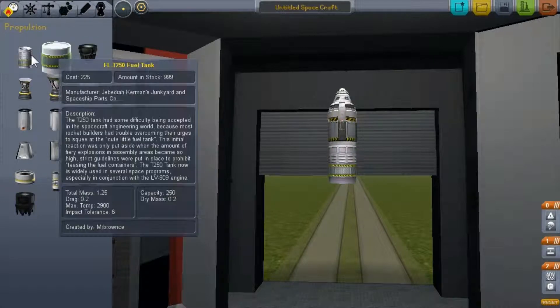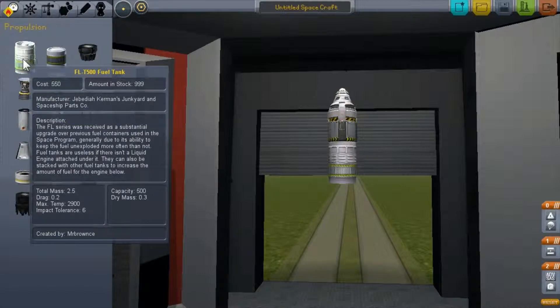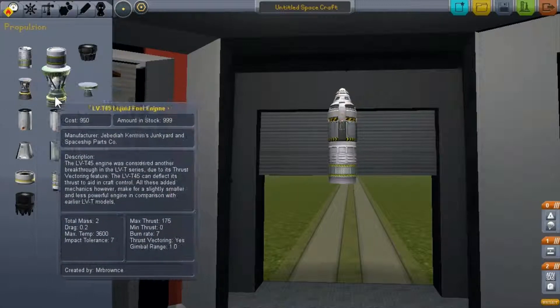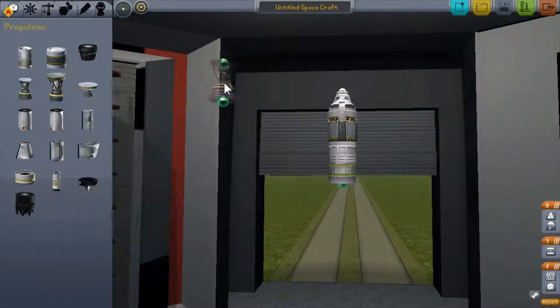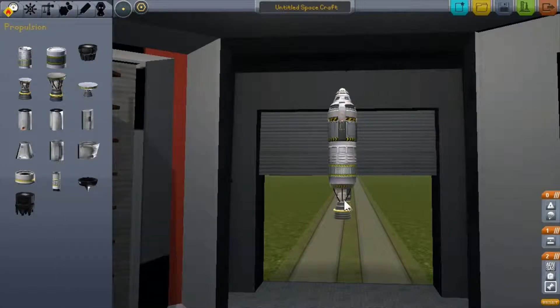Add the FL-T500 fuel tank, then get the bigger one and also the smaller one that has thrust vectoring — check the description. That smaller one is probably the best engine to use in space.